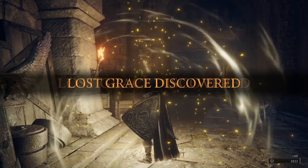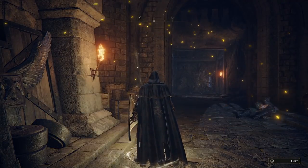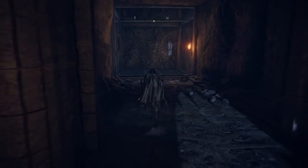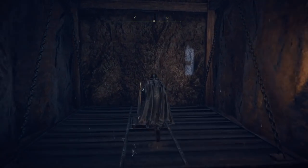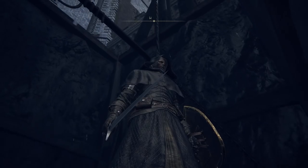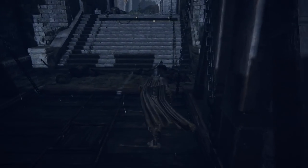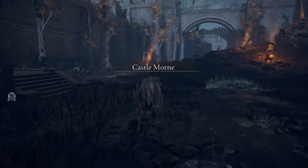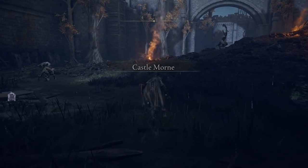It unlocks a checkpoint — you can fast travel back here whenever you fancy. From this site of grace, what we're going to do is just keep moving forward and step on this pressure plate. Take the elevator up. When we get to the very top, we're going to run up these stairs and go straight through the main courtyard for Castle Morn.